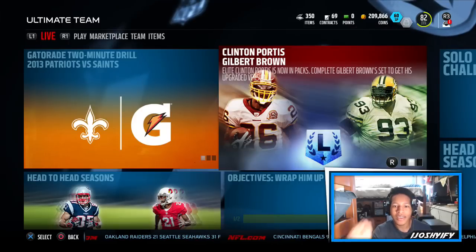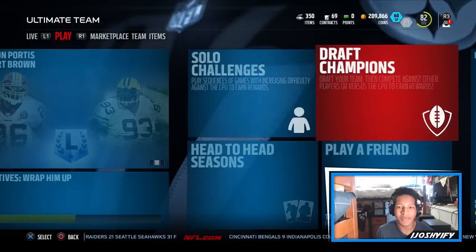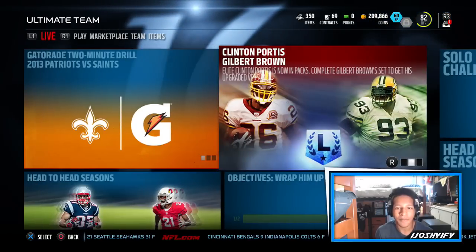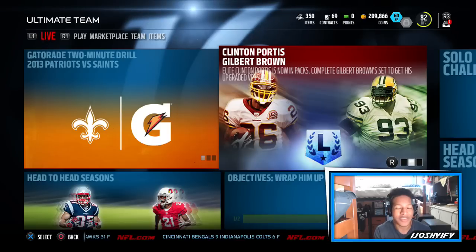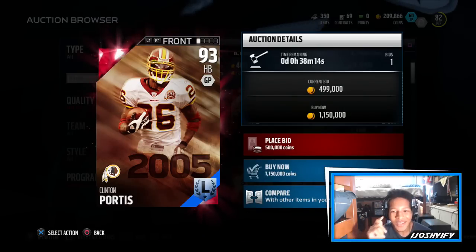What is going on guys, welcome back! We got two new legends never seen in Ultimate Team before - Clinton Portis and Gilbert Brown. Some recent legends from recent years; Gilbert's actually from 1997, and I didn't even know this guy - I had never heard of his name. Pretty cool, let's go ahead and check them out.